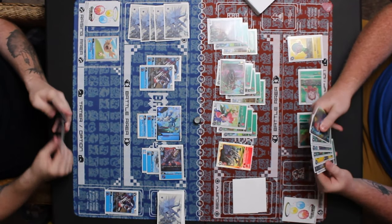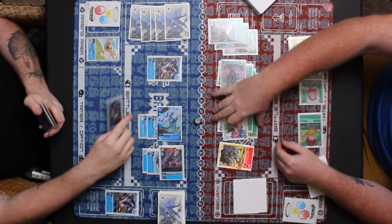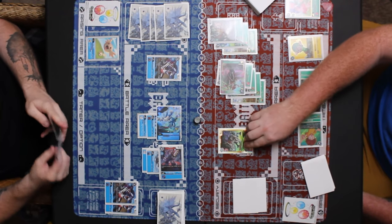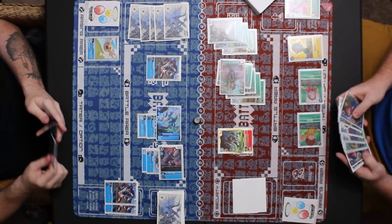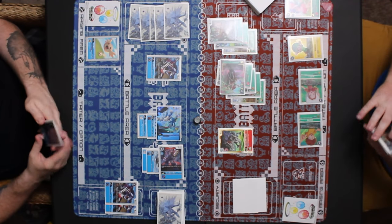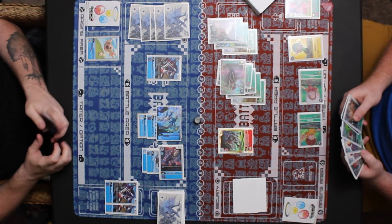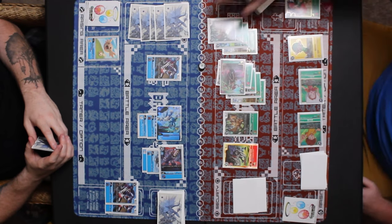Grizzlymon intercepts and blocks that attack, being destroyed in battle. Lillymon tries to take out Grizzlymon — Grizzlymon crashes with Lillymon. Keep in mind — Metal Greymon, you have to pay five to attack to get security attack plus two. It's like the blockers where you have to pay two to attack regardless, whether attacking security, a Digimon, or the player directly. Green is going over their options before paying five to attack with Metal Greymon. Looks like he's going to pay five for the Woodmon.